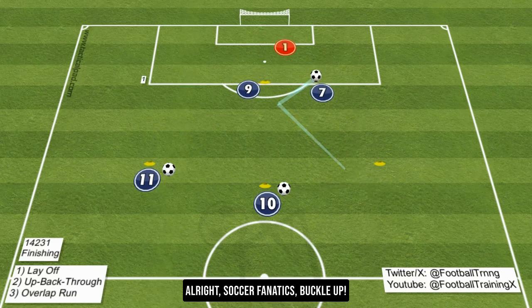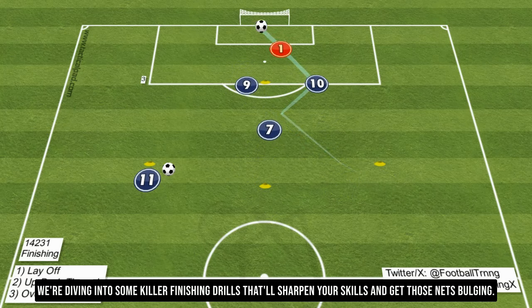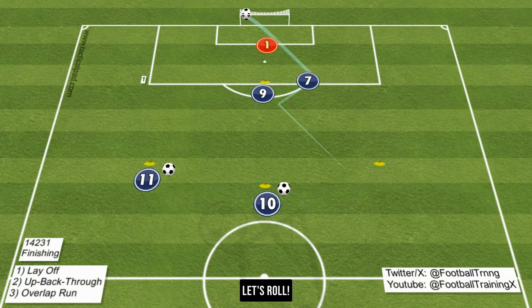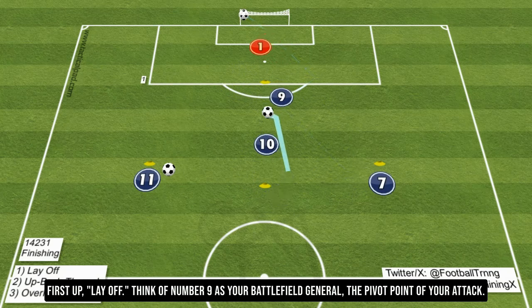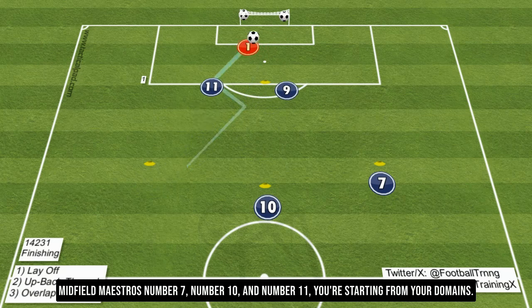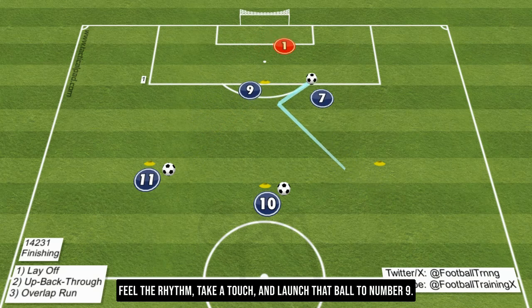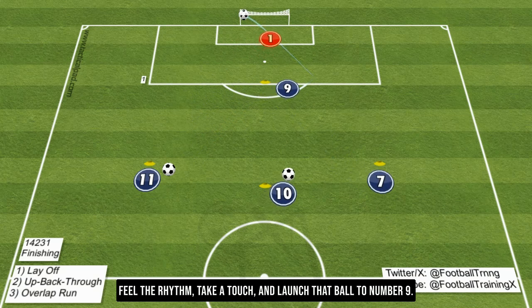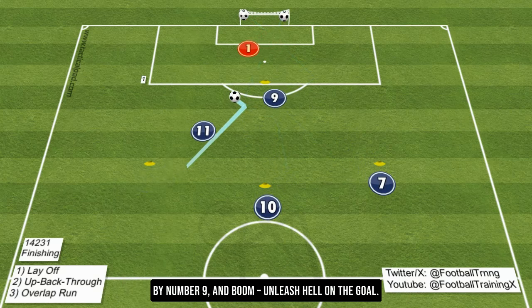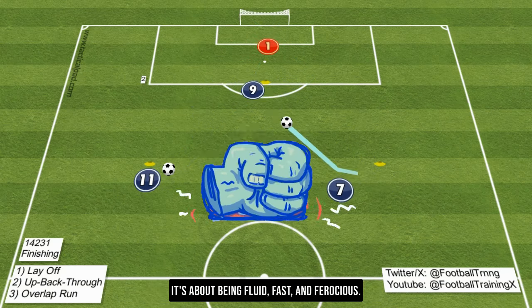Alright, soccer fanatics, buckle up. We're diving into some killer finishing drills that'll sharpen your skills and get those nets bulging. First up, the layoff drill. Think of number 9 as your battlefield general — the pivot point of your attack. Midfield maestros number 7, number 10, and number 11, you're starting from your domains. Feel the rhythm, take a touch, and launch that ball to number 9. Then keep moving, get that ball back from a slick one-touch layoff by number 9, and boom — unleash hell on the goal. It's about being fluid, fast, and ferocious.